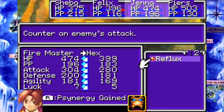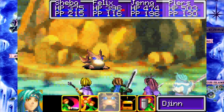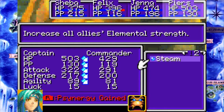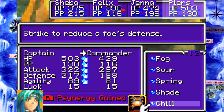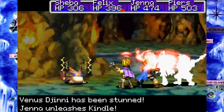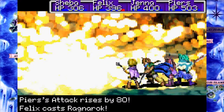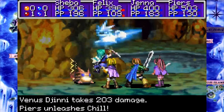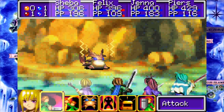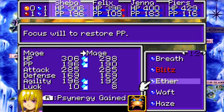Go with Kindle? And go with... sure, yeah, Kindle's fine. We stunned it! We did it! We actually did it! And that's why I put the luck boost on Sheba - to increase the odds of that happening. Although in fairness, I'm pretty sure Jenna also has a Genie that can stun things. So it was a pretty even choice.